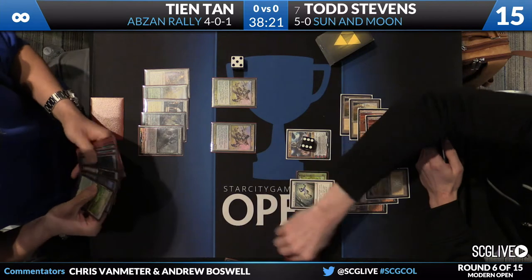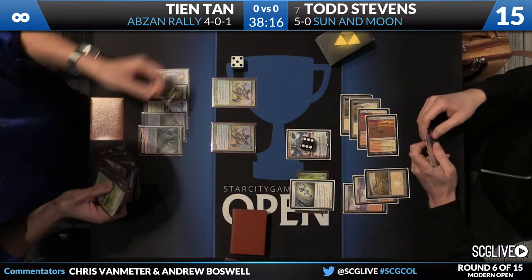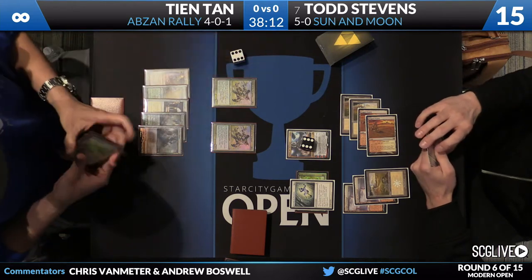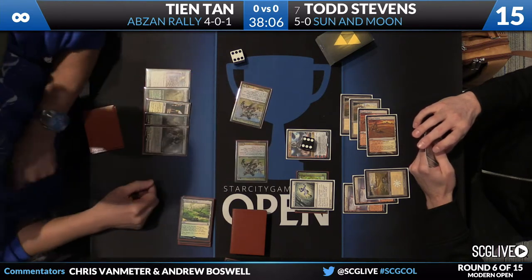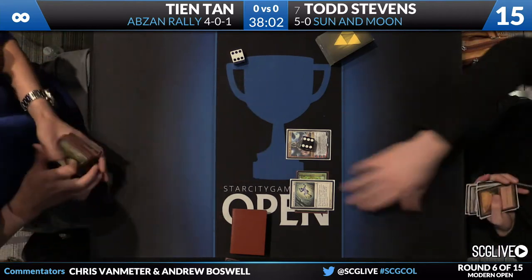It's a Windswept Heath — it's going to go get a Godless Shrine. It's also important to note that if you have both Melira and Anafenza when you combo, you can bolster infinitely — that's another way to one-shot kill your opponent. John just went for the kill — he is just going to attack Todd for 16. John Tan is going to take game one with his Abzan Rally deck against Todd Stevens' Sun and Moon.